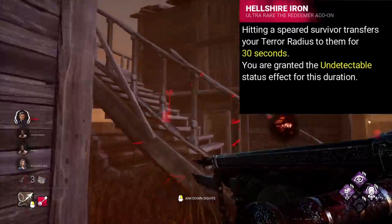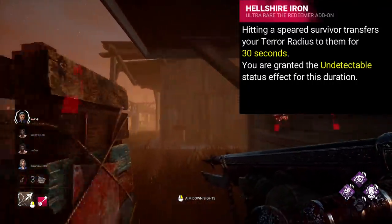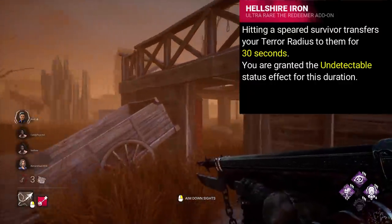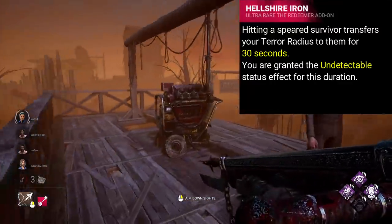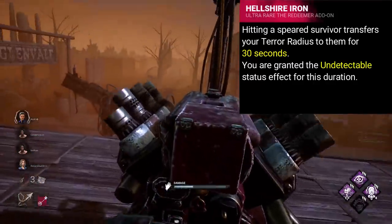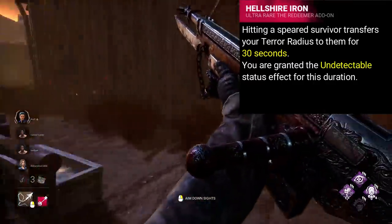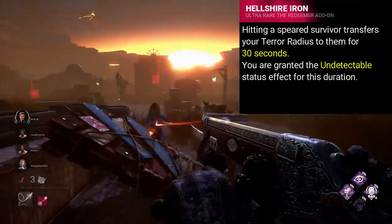The way I'd change this is potentially making it into more of a Dark Devotion effect, applying your terror radius onto the survivor, allowing you to then walk away and go find someone else, or continue chasing, with them confused by the constant loud heartbeat. Even with this change, it should still be like a purple at most.